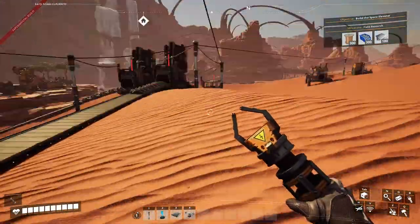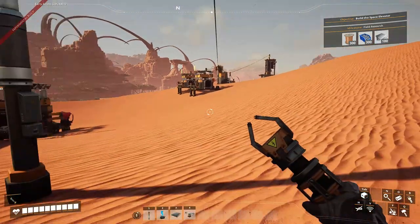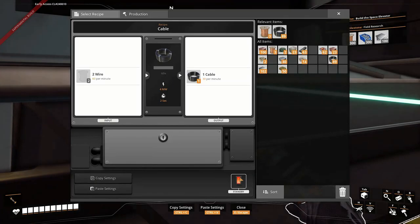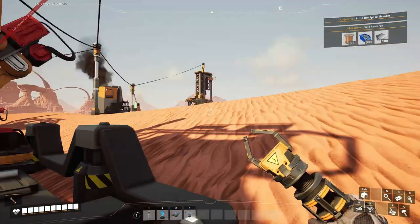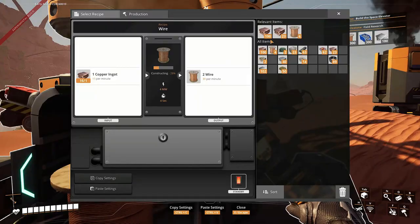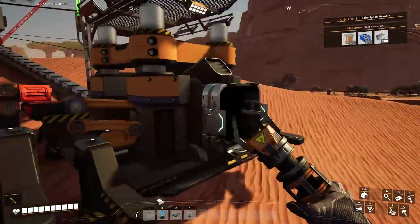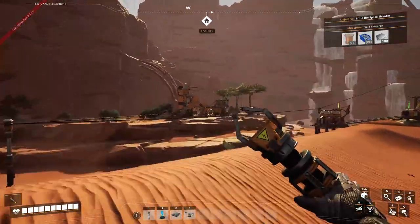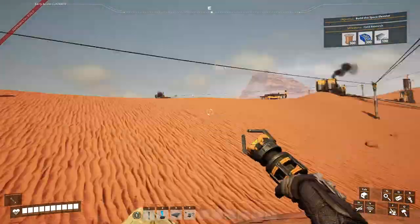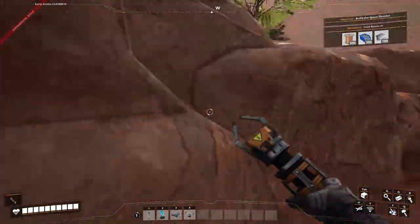This should hopefully get things running. I want to pause this because I want to collect wire — if we need 300 wire just for that. We've got the concrete form, then copper and iron, and I'm not sure if we unlock any more resources right now.